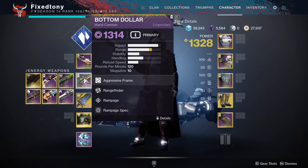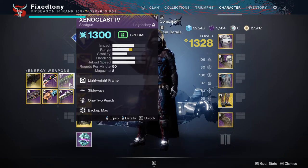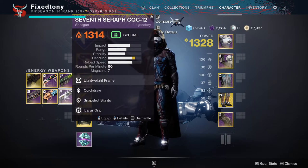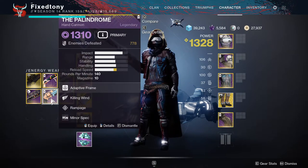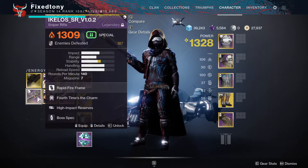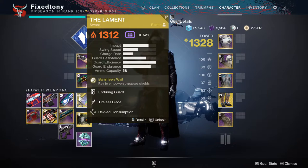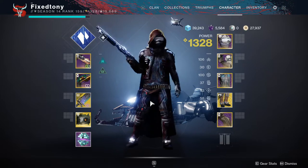For secondaries, I have Bottom Dollar with a Rangefinder/Rampage roll, which is pretty fun. I have Xenoclast for a one-two punch build I like to do. Salvager's Salvo has Ambitious Assassin and Chain Reaction, which is super good. Seventh Seraph has Quickdraw and Snapshot Sights — thank god I got another roll of this. Palindrome has Killing Wind and Rampage; I won't be getting the Adept version since I don't see the point. I close out with Fourth Time's the Charm and High Impact Reserves, mostly for single-target use. And then I have heavies, but let's be real — forget heavies.